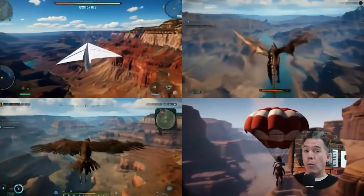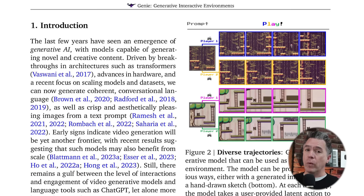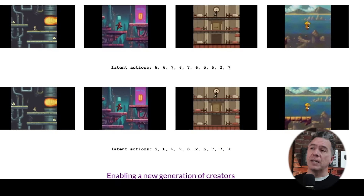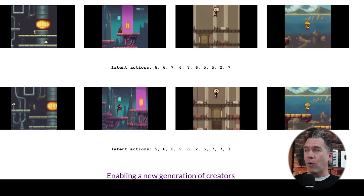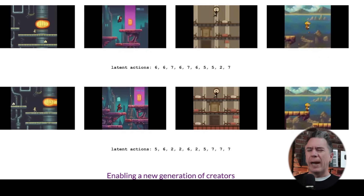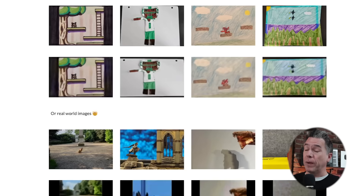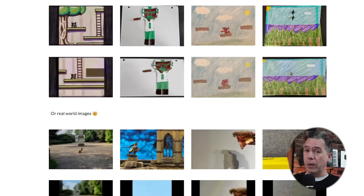Looking at Genie 2 provides a really good snapshot of where we are in terms of all of this technology. It was not that long ago that Genie 1 was released, and it looked like this — very simple environments, characters that did tend to blob out quite a bit, and gameplay limited to about two seconds. Genie 1 was released in February of 2024, so we've come a very long way in a very short amount of time.